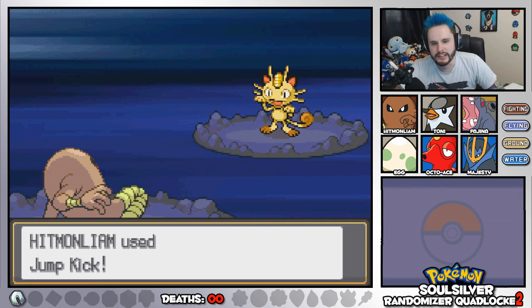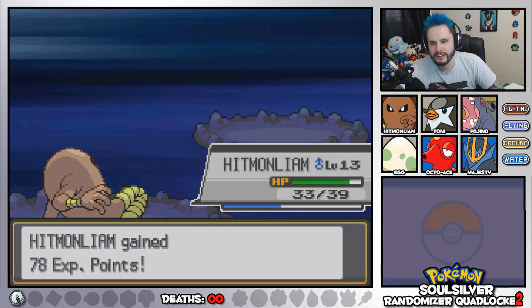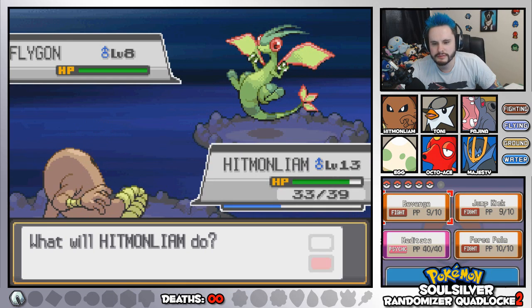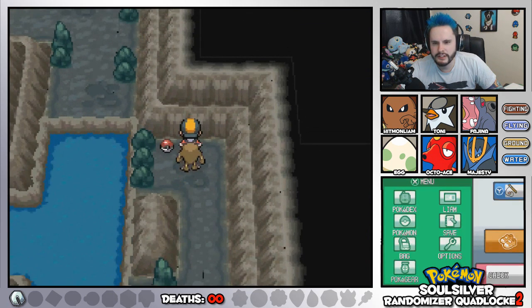Let's try out that Jump Kick we just learned. He's Life Orbed as well, remember — so down goes Meowth. That was easy. Oh my god, hey Flygon. Jump Kick. Hitmon Liam's gonna be unstoppable. Look at that.